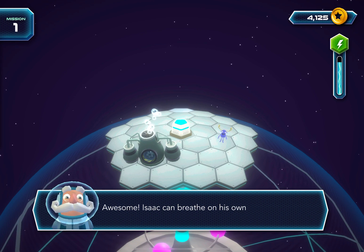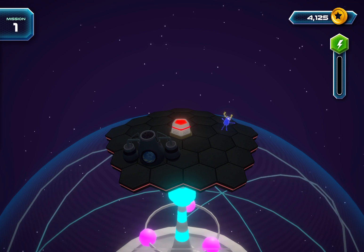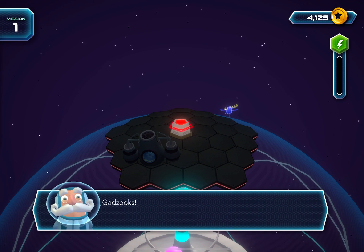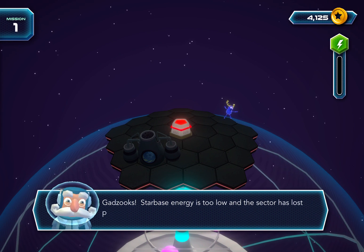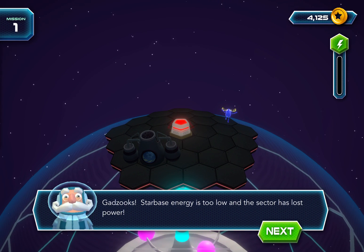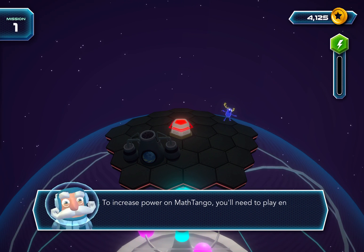Isaac can breathe on his own now! Starbase energy is too low and the sector has lost power! To increase power on Math Tango, you'll need to play energy puzzles.